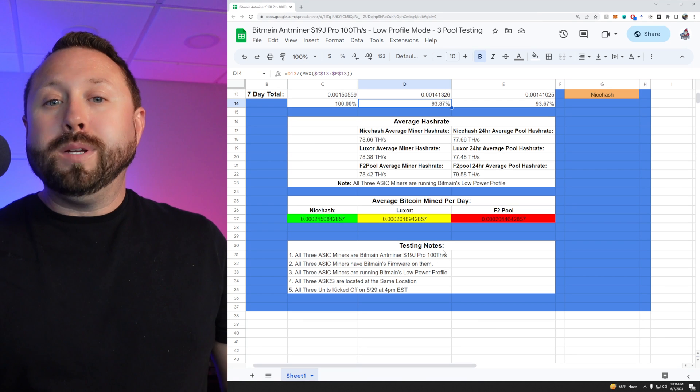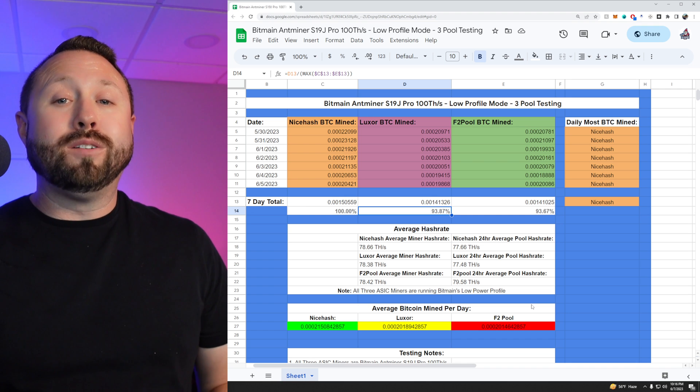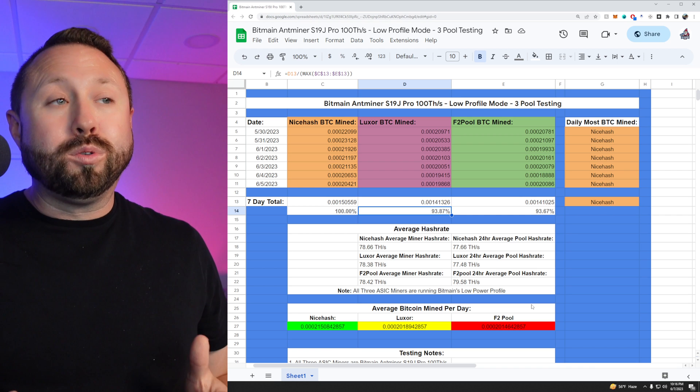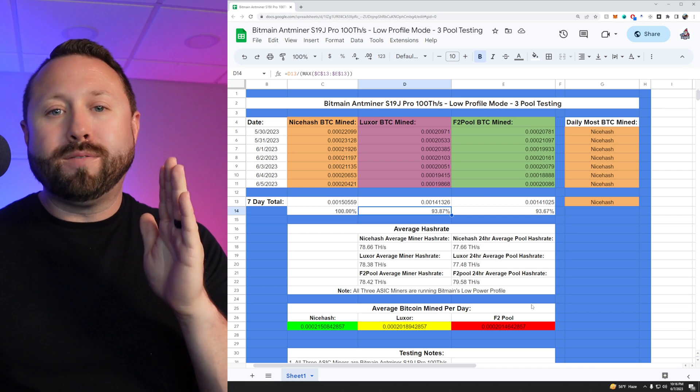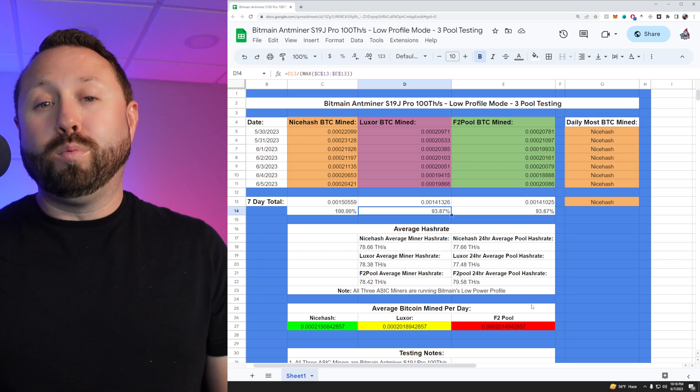At the end of the day, when we crown first, second, and third for the most profitable Bitcoin mining out of these three pools: NiceHash comes in first place, Luxor in second place, and unfortunately F2 Pool in third place. Were you surprised by the results? I know I was. I expected them to be a little bit closer than having almost a 7% difference in profitability between NiceHash and the other pools — I didn't think it would be that staggering.